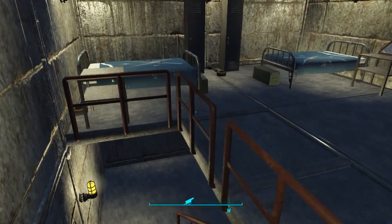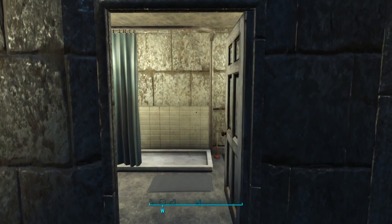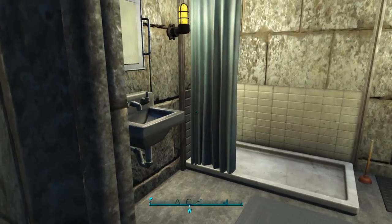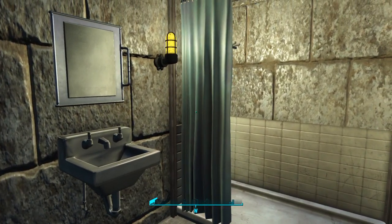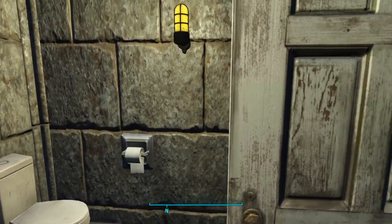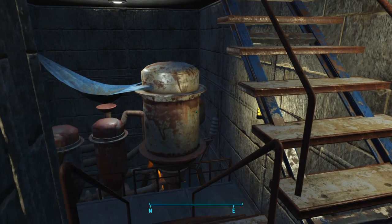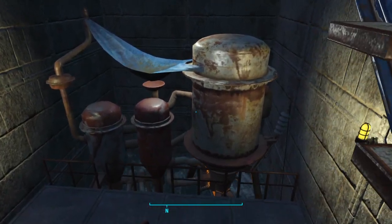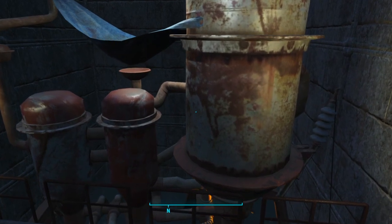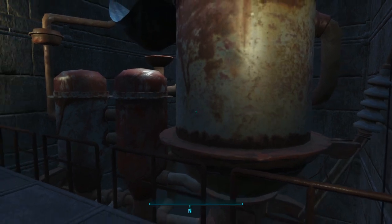Downstairs here we have a little private bathroom for this barrack block. And in the bottom we have our water purifier generating, I believe, 40 water — so nice and secure, not going to get damaged in the event of an attack.